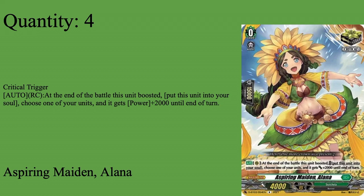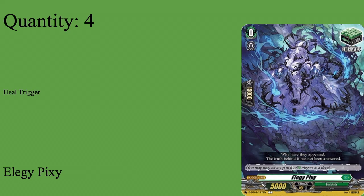Now we have four crits: Inspiring Maiden Alana — Grade zero, boost 5k shield, 4k power, critical trigger. Auto rear guard — at end of battle this unit boosted, put this unit to soul, choose a running unit and it gets 2k for the turn. The 2k doesn't do much in this deck, but the main reason she's here is she goes to soul, which helps mitigate a potential soul problem if you somehow only draw your soul blasters. It's doubtful that happens, but the deck has countermeasures. Four of Alana — if you want to swap her for a 5k base critical trigger you can. Also four copies of the heal trigger LG Pixie — Grade zero, boost 5k shield, 5k power, standard heal. Just a free heal. You can run counter heels if you want, but I prefer the consistent 15k shield.